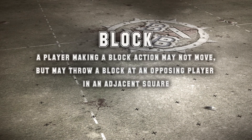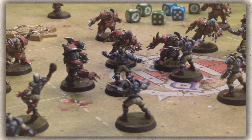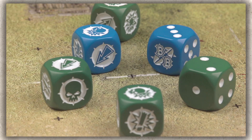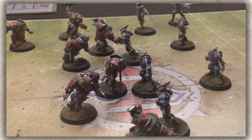Block: a player making a block action may not move, but may throw a block at an opposing player in an adjacent square. A block is a very rough tackle, made in the hope of knocking a player down and negating their tackle zone, or even taking them out of play entirely. To see if a block works, you will need to use the special block dice included with the game. Blocks can push players or knock them down, but watch out — if you roll badly, your own player could be knocked down, causing a turnover.